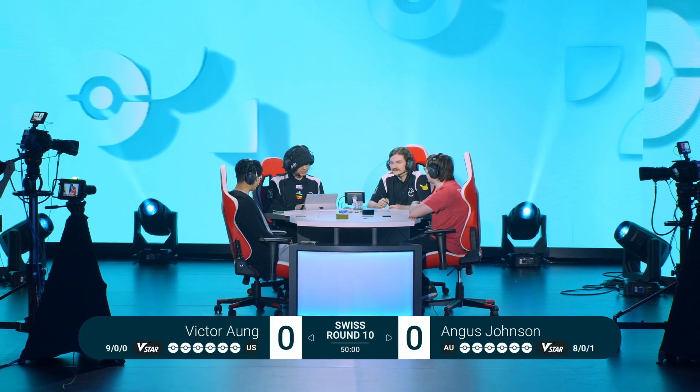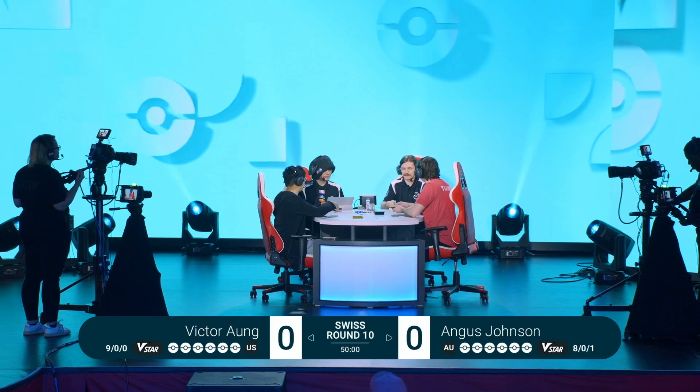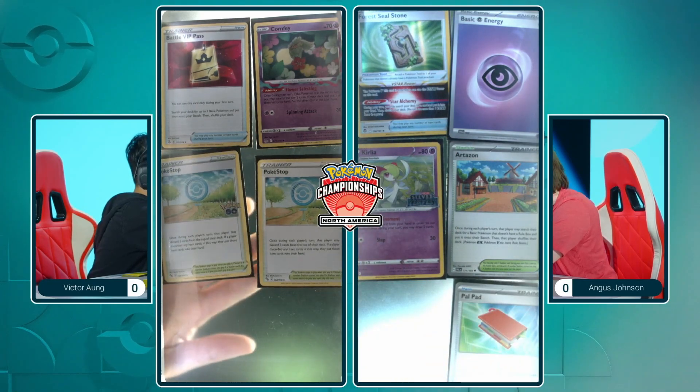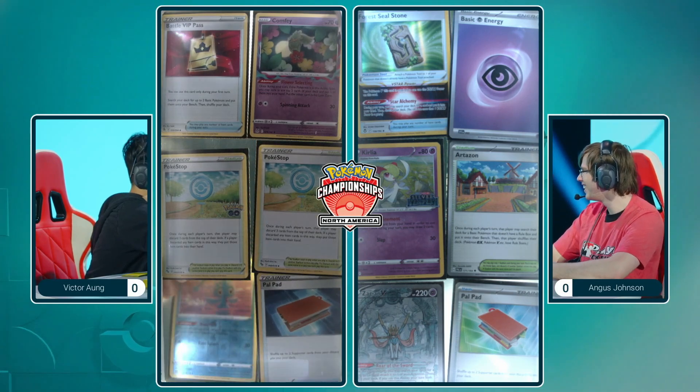Looking at the list, Victor has that Drapion beat — always great to hit that weakness against Gardevoir UX. But Gardevoir has really evolved in its playstyle against Lost Zone Box in this format. Iono, especially, is pretty important now.